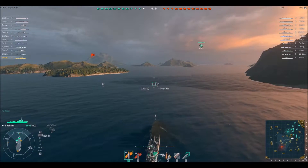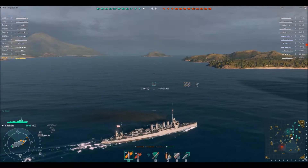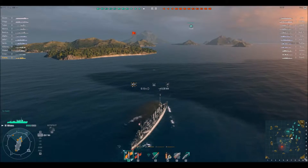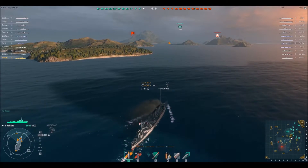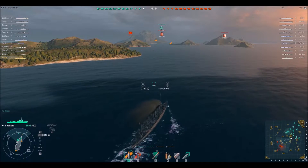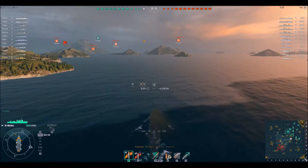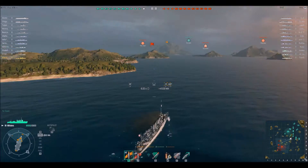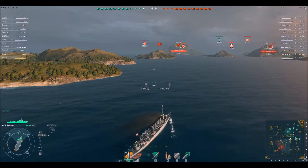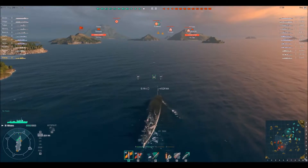Given this brief moment of relaxation while there's no enemy spotted and I'm just cruising along, I wanted to highlight the main differences between Japanese and American destroyers. American destroyers have a much shorter torpedo range — usually around five kilometers, boosted up to sometimes five-and-a-half — which is quite paltry compared to the seven kilometers of the Japanese destroyers. However, in terms of main armaments, the guns...